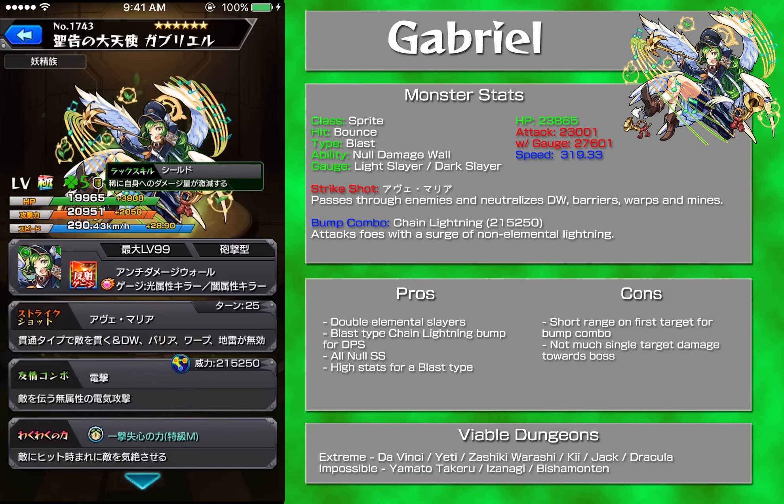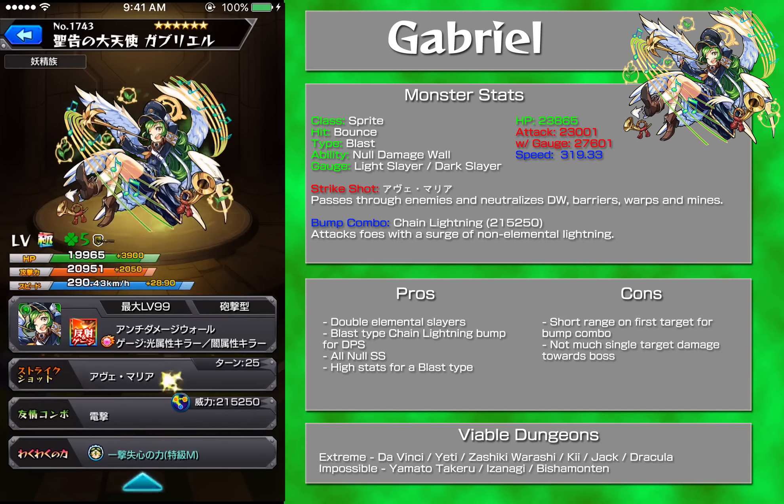So she basically becomes like Kushaline, which I have on my team. Her combo is chain lightning at 215,000 to 250,000, and the O'Berry is just a knockout — but relatively high stats as well.